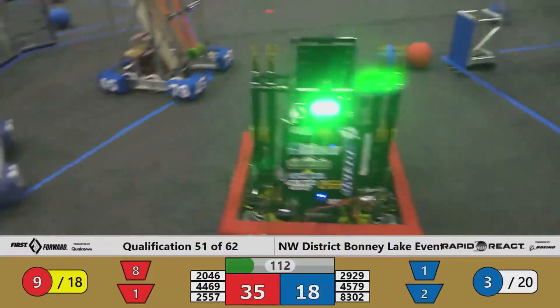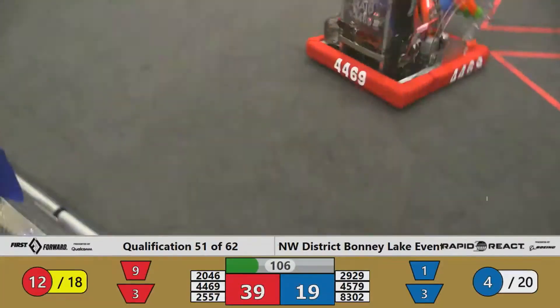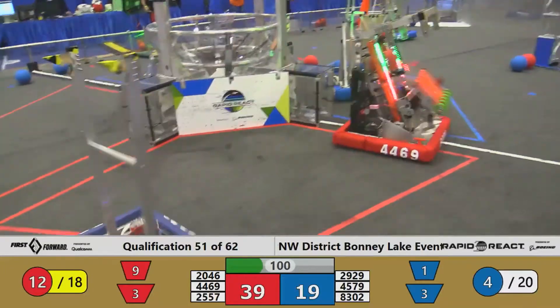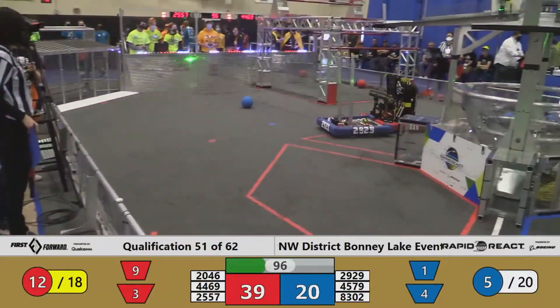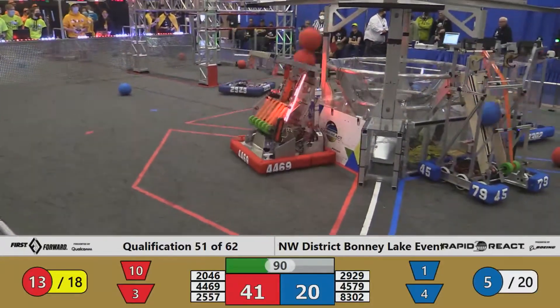Blue Alliance, though, not out of it. 45-79, the RoboEagles, puts cargo into the lower hub. Now they go off in search of more. 83-02, the Beamer team, one of the few machines out here that uses the terminal area. They have received 2 cargo from their human player and are now looking for a spot in the lower hub to place it. One falls loose, but their second one is in position, and Beamer team puts a point on the board for Blue.